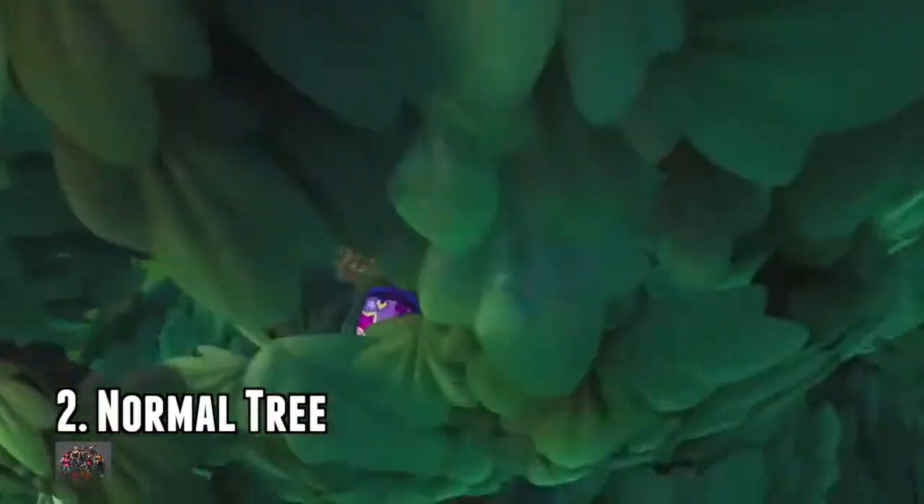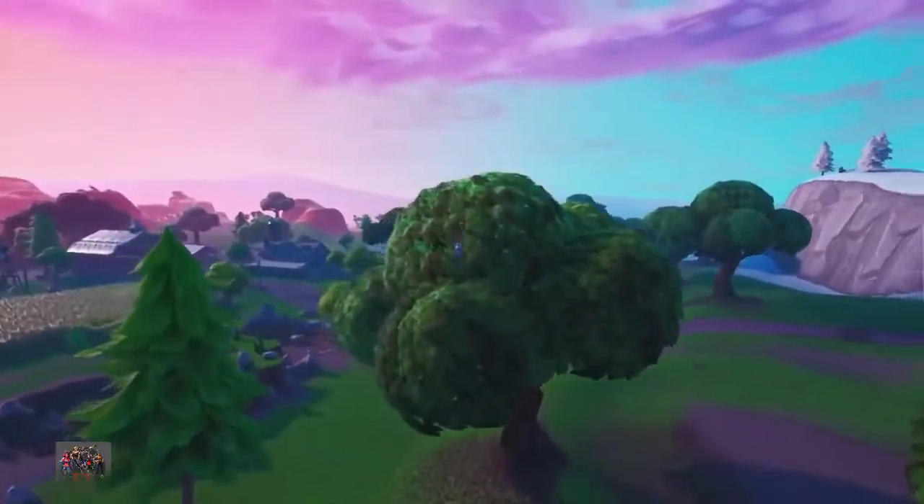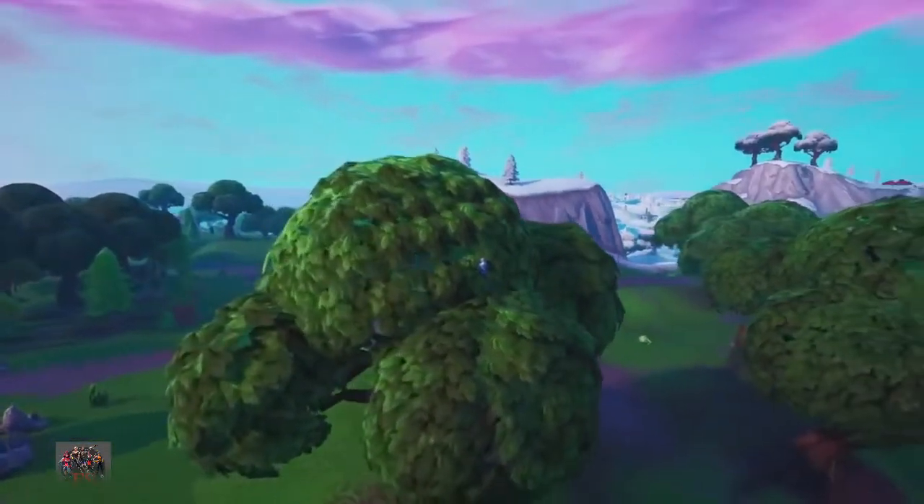Number two, obviously the tree. This is the part of the tree that you have to sit in to hide, and if you manage to fit in then you completely disappear.